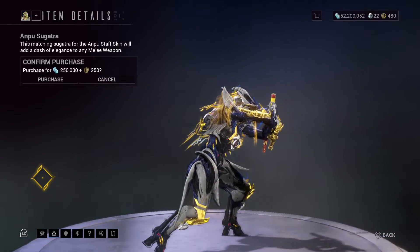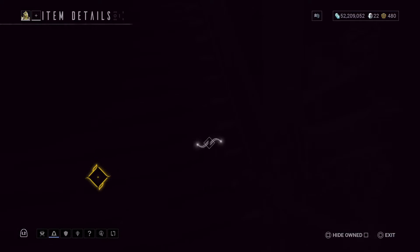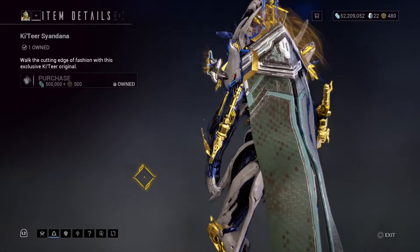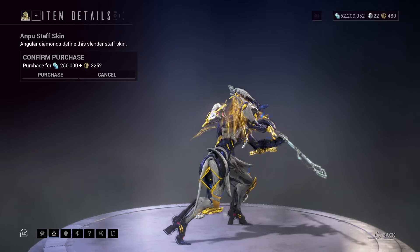We have Beryl Couture Sugatra. We have Earp Earrings for the Operator. We have Signed Dana. We have Staff Skin.